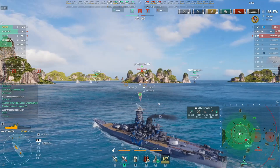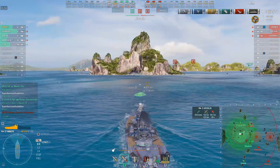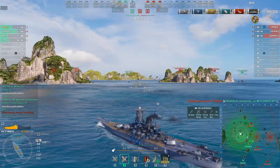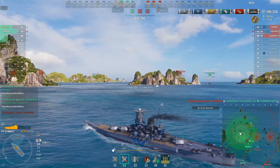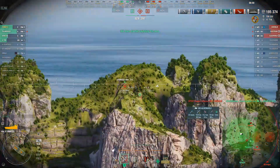Well-placed shots — a citadel and two overpens, but those two penetrations are all super awesome death killer needs to finish off Carnot. That's going to be the game — 195,374 damage and counting. The U-190 is now able to push toward the cap. Super awesome death killer trying to stay reasonably well angled against the likely approach of the Kremlin. With 47,000 HP remaining, Albemarle can start fires but that's really the only threat.